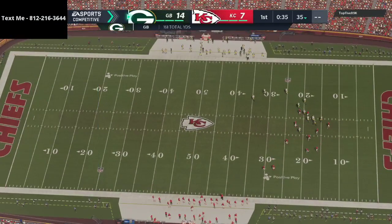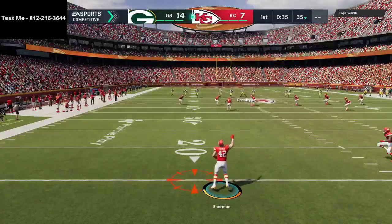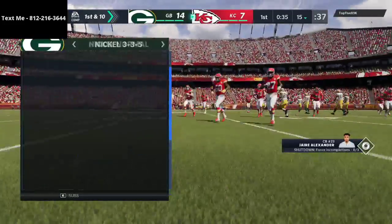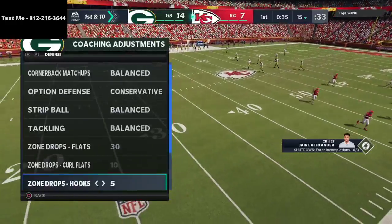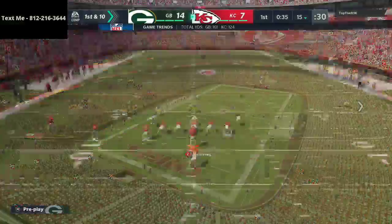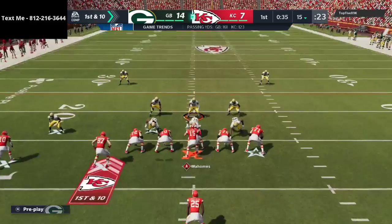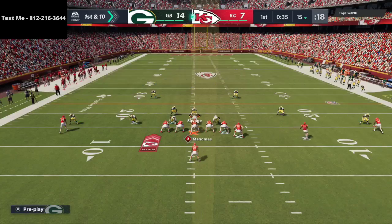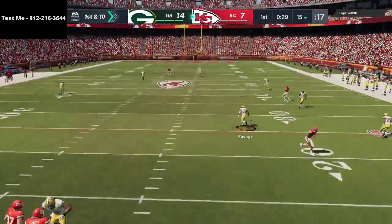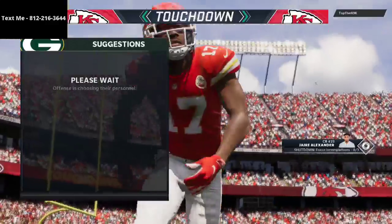Back on defense, we have to commit to stopping Tyreek Hill — he's the only player he wants to throw to. We're going to man him up with a cross-man style of coverage. We've got four quarters up top to force Tyreek Hill to make things happen. He goes over the top again — that's McCall Harman — and that's why the Chiefs are so dangerous. It's a shootout and we've got to play better defense.